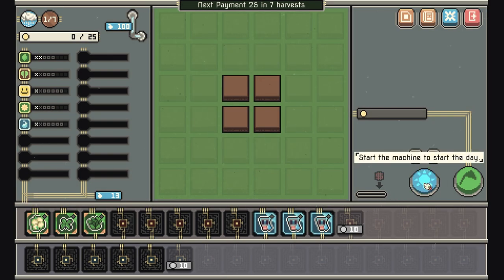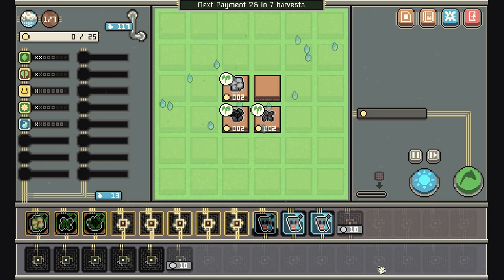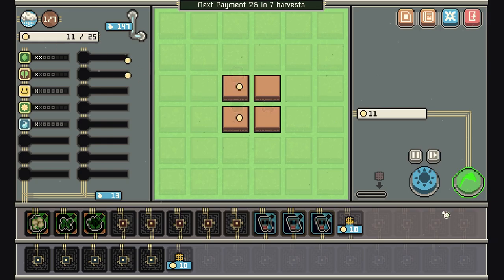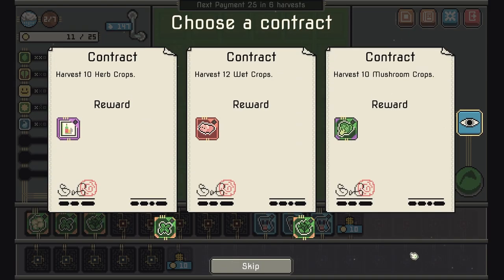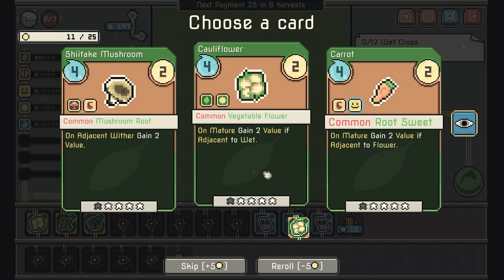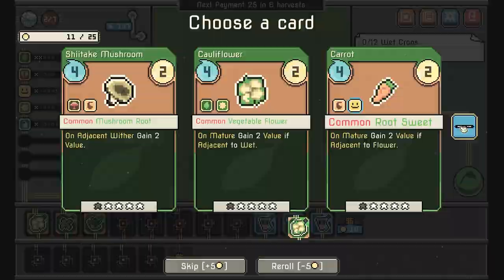And then we just harvest — 11 gold, easy. Contracts: harvest herbs, harvest wets. We already have a wet so let's go with that.